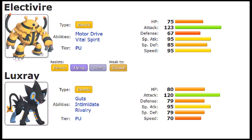Getting into abilities, Electivire has two: Vital Spirit, which gives immunity to sleep — not the most interesting — and Motor Drive, which boosts Speed by one stage when hit by an Electric move and gives full immunity to Electric. This is very good because it remedies Electivire's lower Speed tier, and once Motor Drive is activated it becomes a real threat.